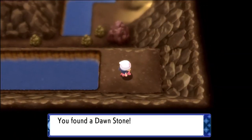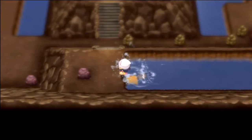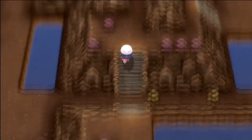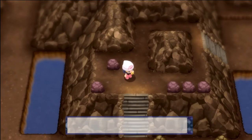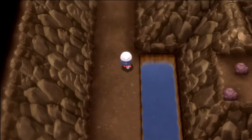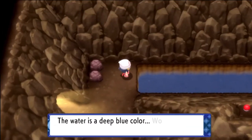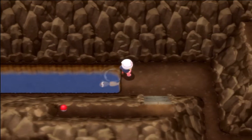Once you grab that Dawnstone, go ahead and surf back over to the left. Where that fork in the road was, this time we're going to go straight up. Go down the stairs then up the stairs, and on this boulder you'll find a hidden ether. Now we're going to go down the stairs and go towards the entrance of Mount Coronet over here. Go all the way up and you'll find a pond that you can surf across. You'll find a protein sitting up on this ledge.